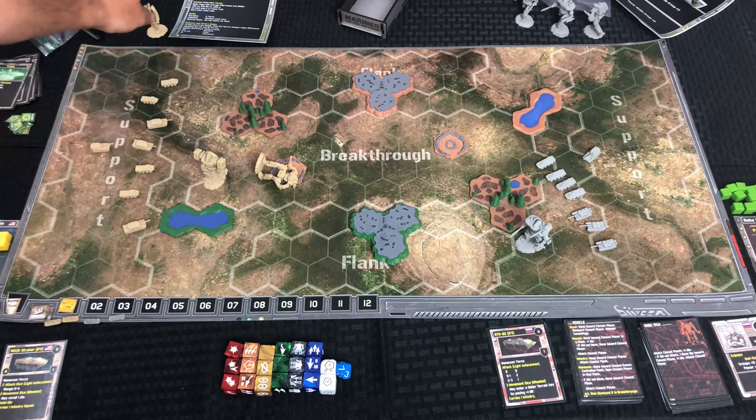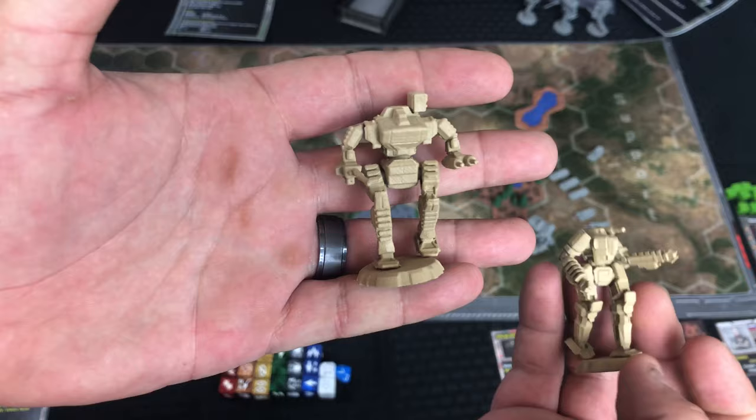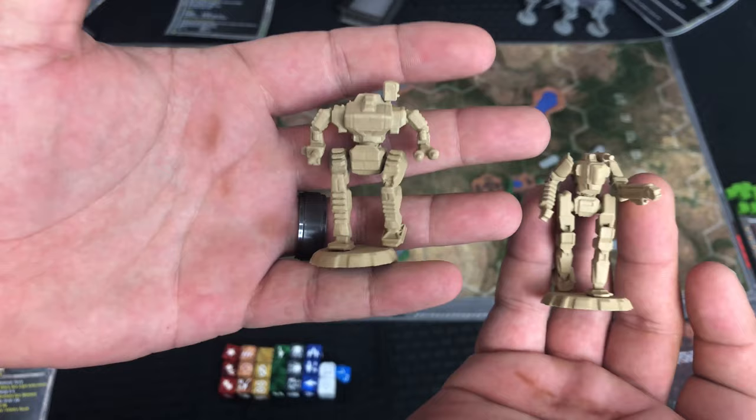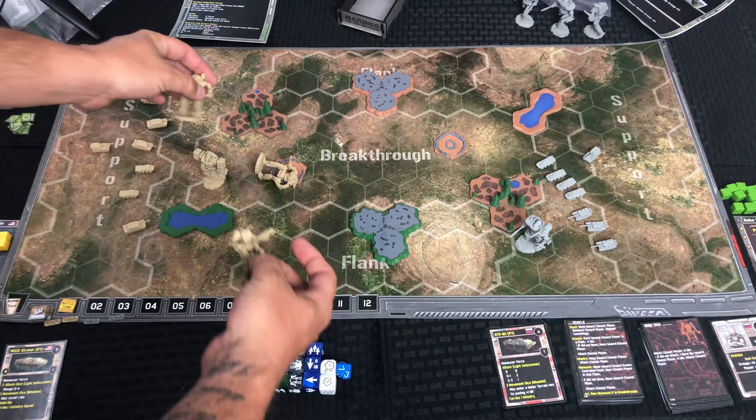We also have some smaller ones. We've got units that have flames or artillery cannons, shoulder-mounted rockets, lasers, medium lasers, heavy lasers, heavy cannons, medium cannons — so there are multiple different types of units with multiple different types of power settings and weapon systems.